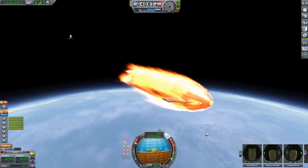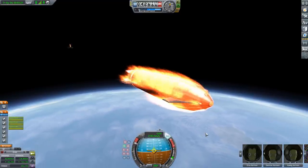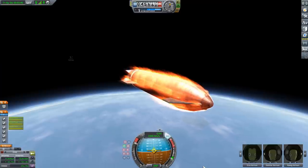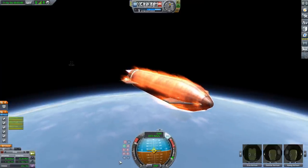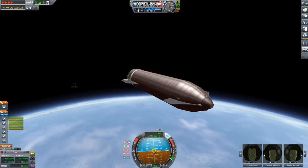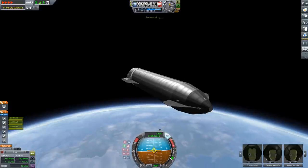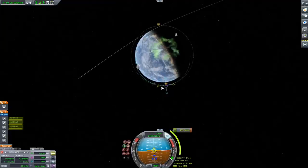We did an onion type of staging, so fuel was draining into the Starship from the external tank during that whole thing, so our Starship is completely full right now of fuel as we accelerate the last few hundred meters per second into orbit. Now that we're only firing the three Wolfhound engines, our thrust-to-weight ratio is very bad. But there we go — we are drifting up to our apoapsis, and then we can get ready to circularize and head out to the Mun.